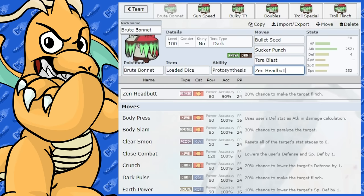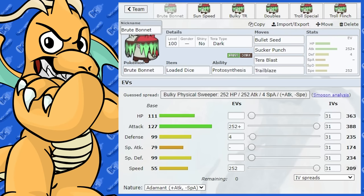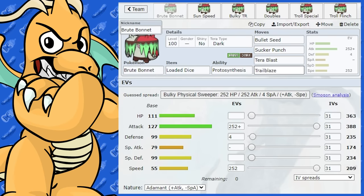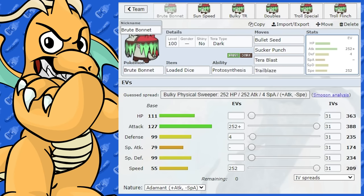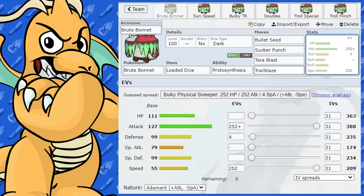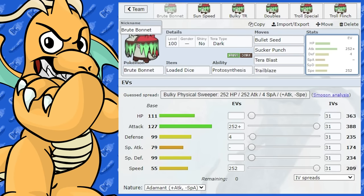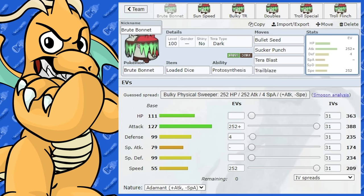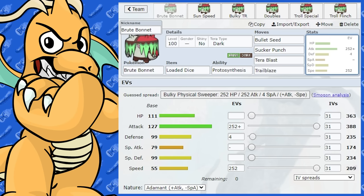This might be a little bit more of a gimmick, but I did try it out and it had some reasonable success. It does get Trail Blaze, and Sticky Web support — something like Spidops would be very good for this. Trail Blaze boosts its speed by one. You could use Trail Blaze to boost your speed and then start firing off these moves. It's a little bit more of a gimmick because you're putting two Grass moves on there, but it's got good merit — you've got a plus one in Speed that'll allow you to start out-speeding stuff.